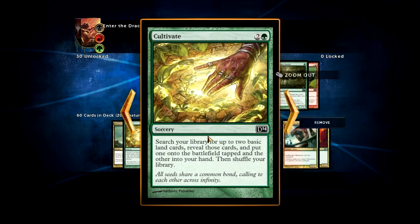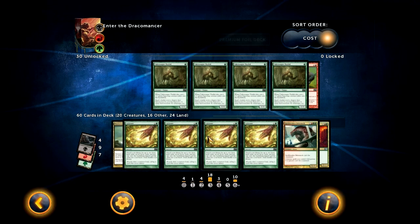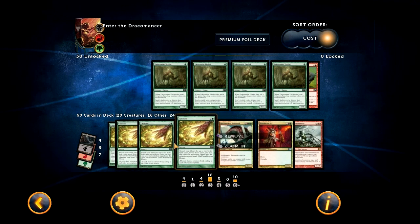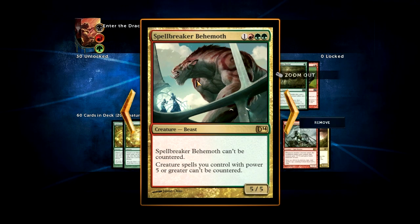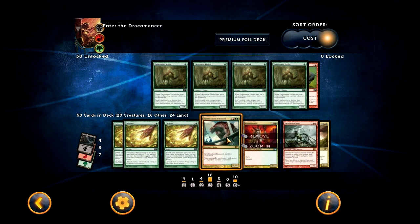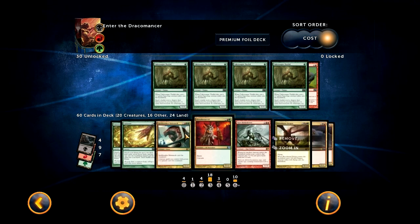I've got four Cultivates — you really need these to smooth out your mana draws. There are only four Swamps in the deck, but there are a ton of ways to find them, so it works out. Spellbreaker Behemoth is a gigantic bro that you can just play out. His ability is only relevant against the blue deck, obviously, but you can still play him as a 5/5 for four, and that's why he's in the deck — he's just there as a giant stop sign. You play him out and your opponent can't really attack anymore.